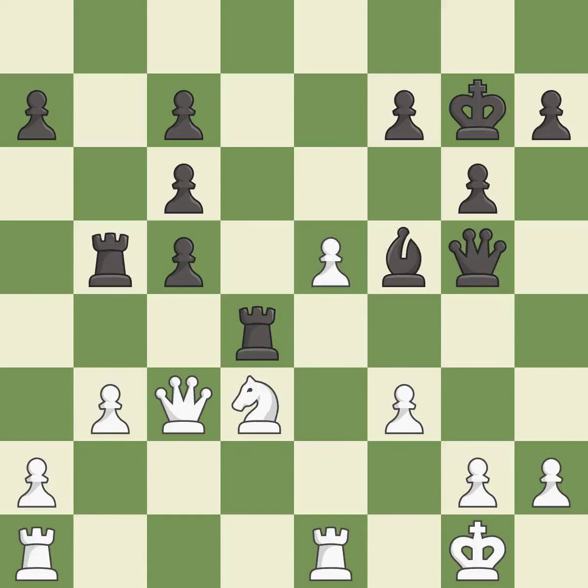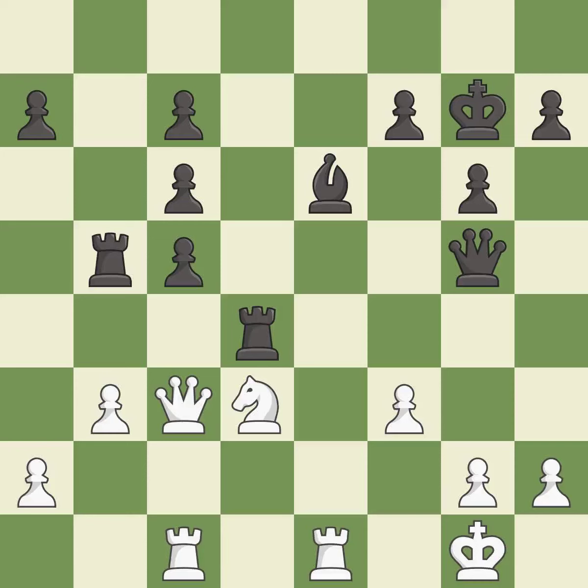This attacks a knight, winning a tempo when it moves away. This threatens to create a passed pawn — it is excellent. This protects an under-defended pawn that is under attack. This stops the opponent from being able to create a passed pawn — it is best. This activates a rook by developing it off its starting square — it threatens to play checkmate. This protects the attacked pawn and prevents the opponent from being able to play checkmate. This moves the bishop to a better location, allowing it to control more squares — this is the only move that works.